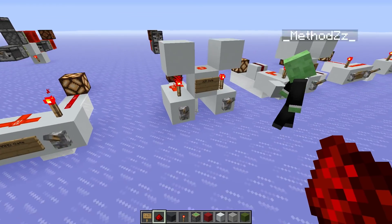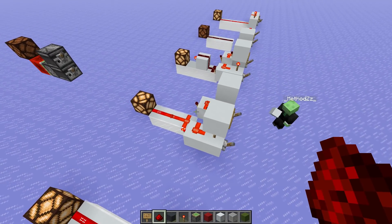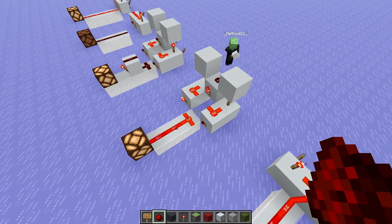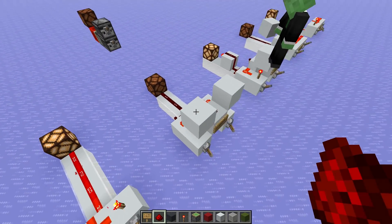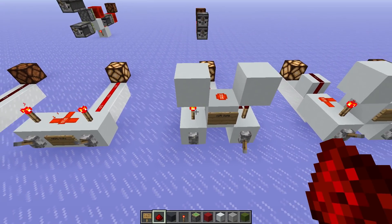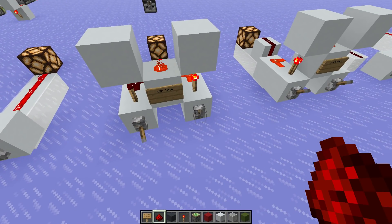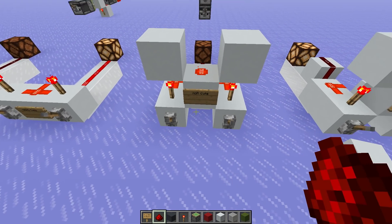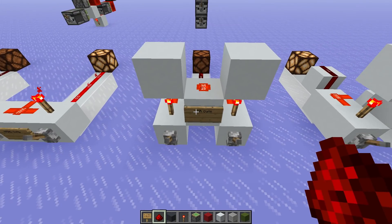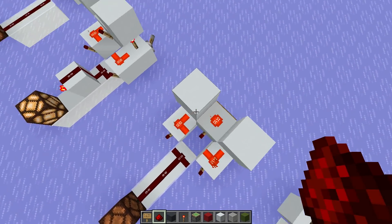Then we have the XOR gate. If we turn on the left input, we get an output. If we turn on the right input, we get an output. But if we turn both on, we don't actually get an output. So this is similar to the OR gate — with OR, it's left or right or both. With XOR, it's left or right, but not both.